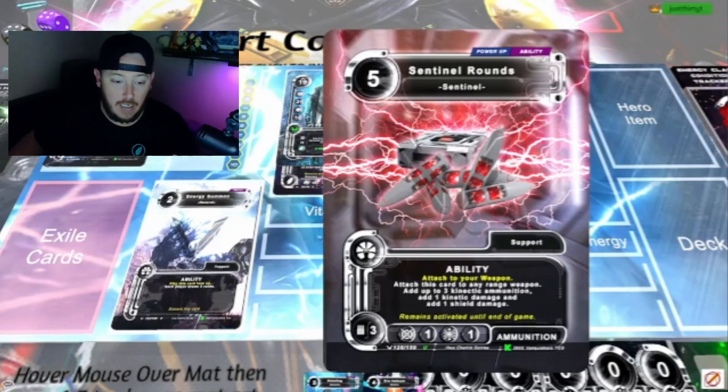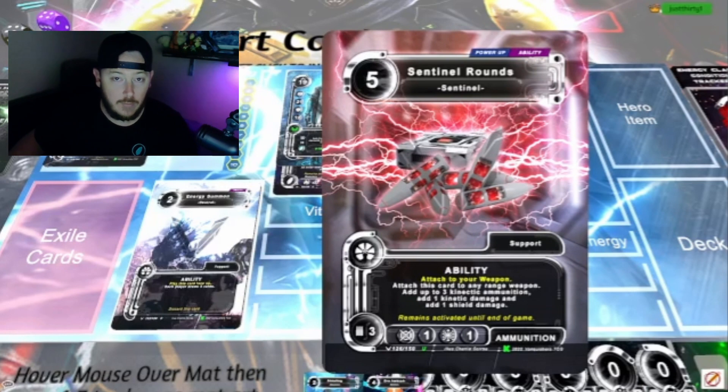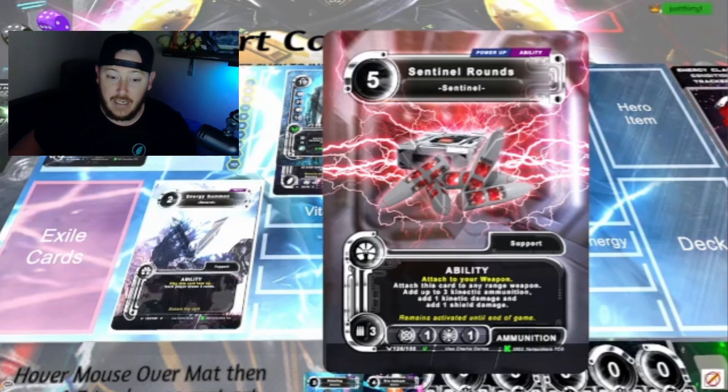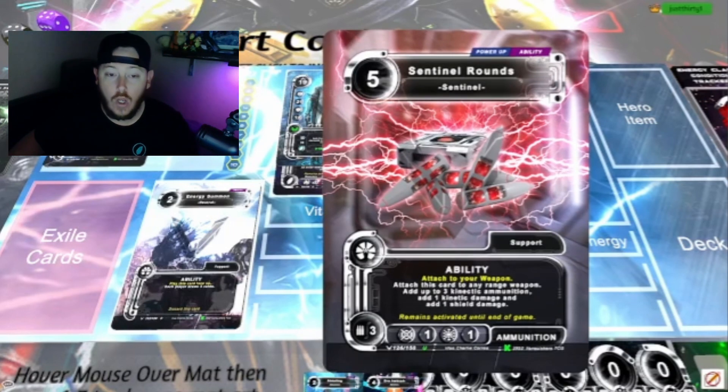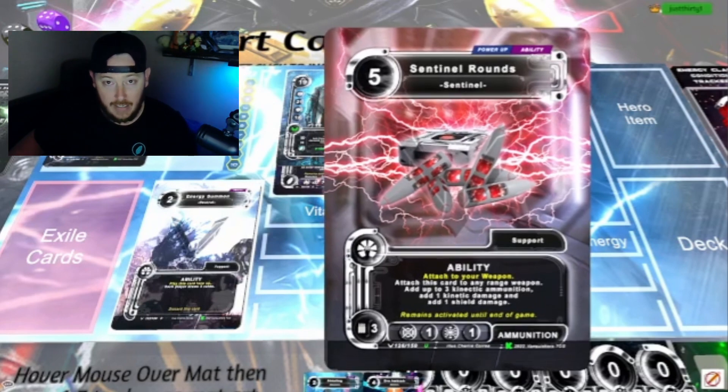This card is able to power up your weapons — you can place it as ammo on one of your guns. At the bottom left corner it says three, so this provides three ammunition. You only have to place one under your gun and it adds kinetic and shield. It remains activated until end of game, unless an enemy uses a card to remove support cards, in which case this can be removed.